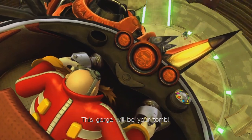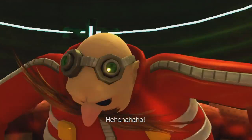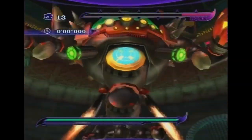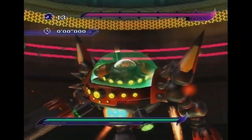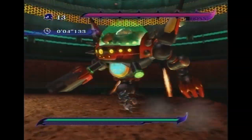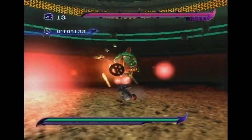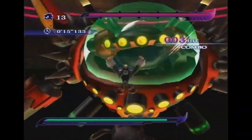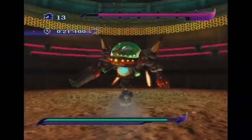This gorge will be your tomb! Alrighty folks, so this is the Egg Dragoon — or the Ultra Prototype Mark 1, or whatever the hell Eggman called it. We're going to be taking this thing on in the Wii version, and this version's actually pretty simple when you know what to do. Basically, the Egg Dragoon's constantly going to keep trying to attack you, and every time he gets closer to the rock you're falling on, you just want to go for the big button in the middle and whack the hell out of it.